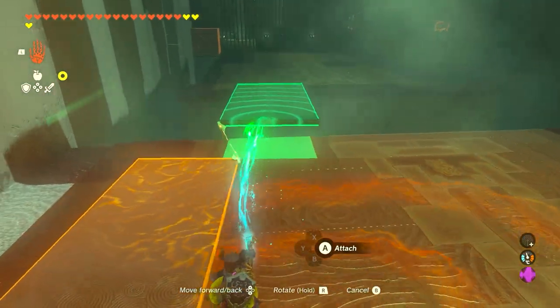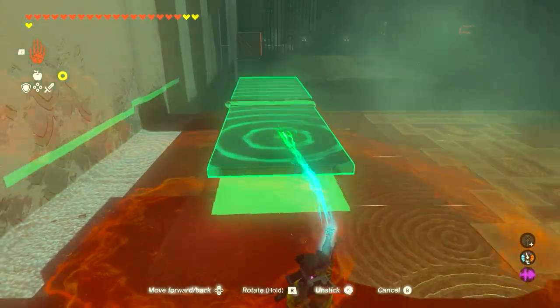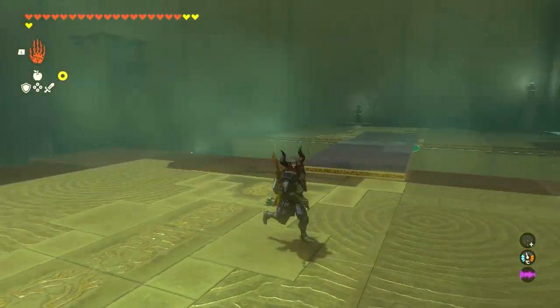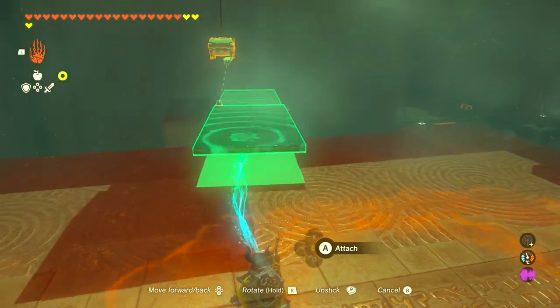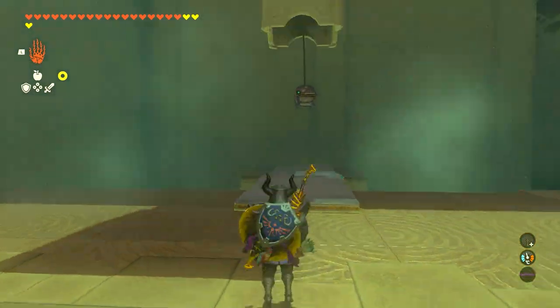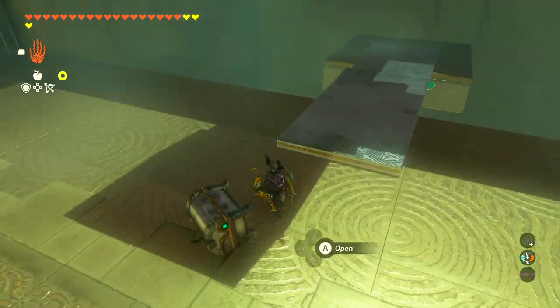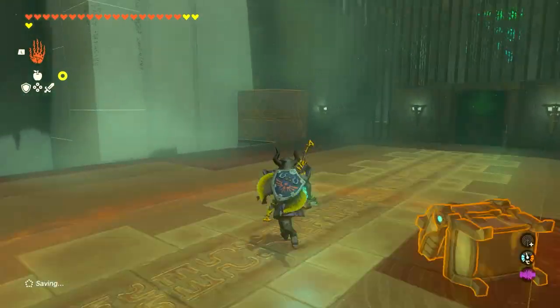Here we're going to build a bridge — very simple. I'm sure you've done this a thousand times already in this game. Just build a bridge and run across. We need to then grab it and use it as a platform underneath this chest over here. There is another chest too, but we're going to swing this and shoot it. You don't have to swing it — I'm just swinging it for safety so it doesn't bounce off and fall into the depths.